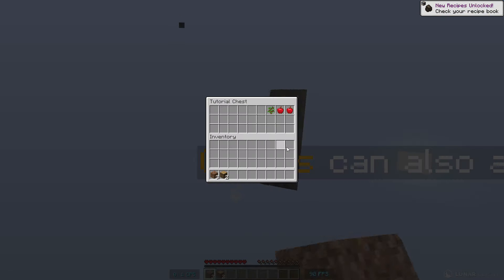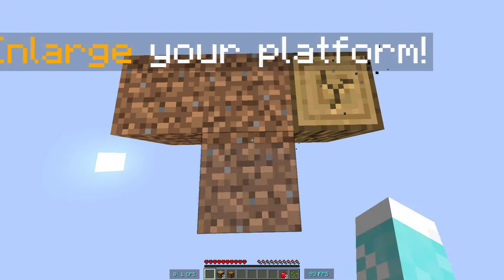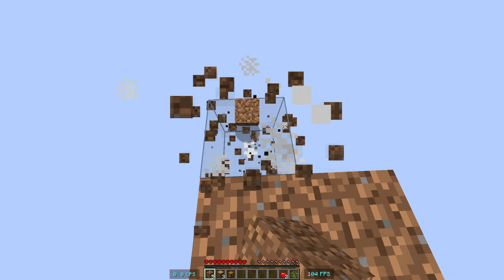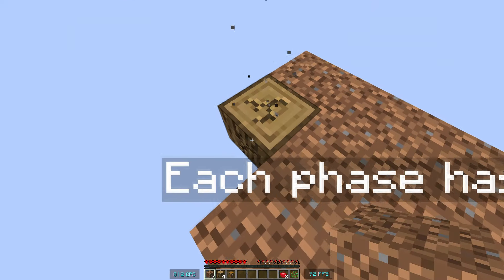Oh nice, a chest already. Saplings and mappers, alright. We can just place some blocks out here just like that. Let's expand the island just a little bit.